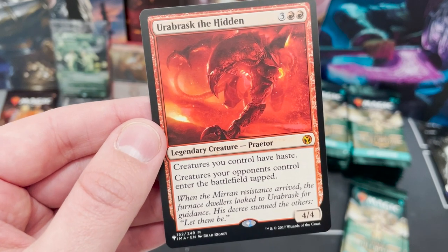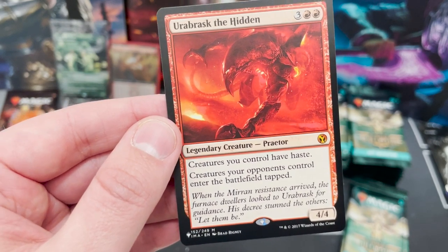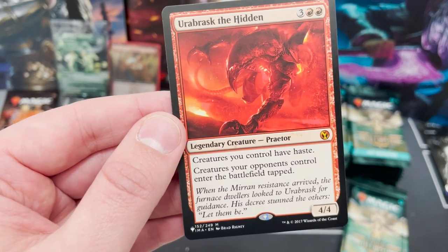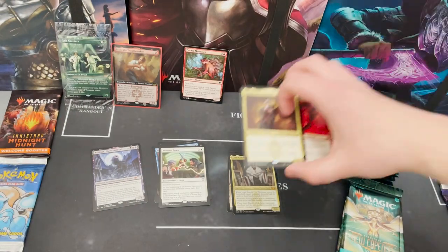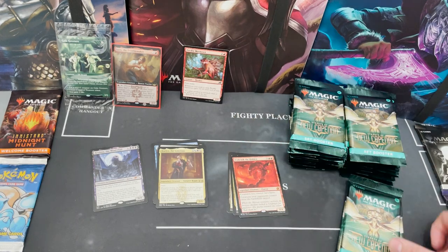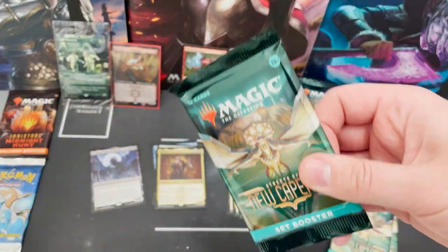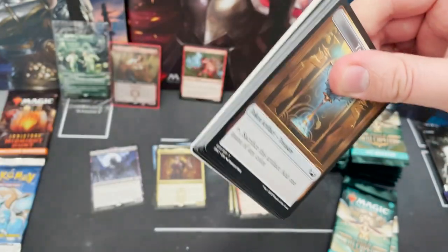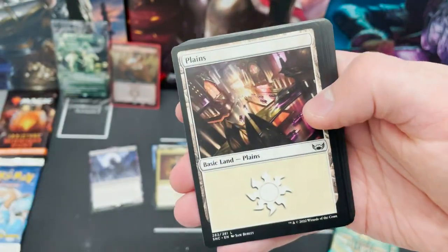There is a new Urabrask in this set, but this is the classic one from the List — that is some stuff you love to see. If you'd love to see more of this opening, I'll set a like target of 100 likes. If we hit 100 likes, I'll buy a collector's booster.